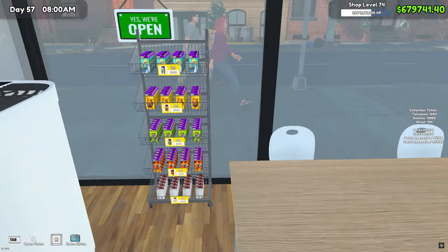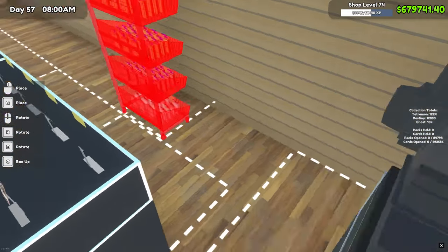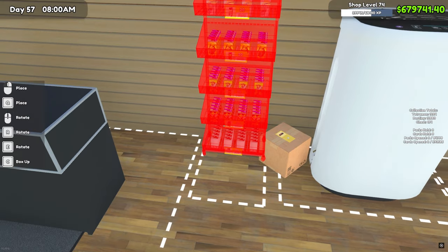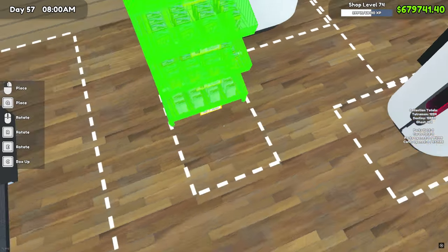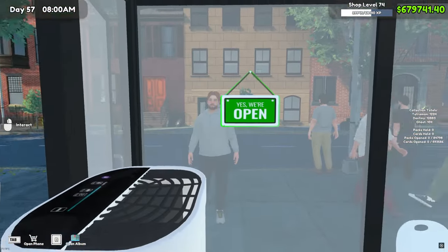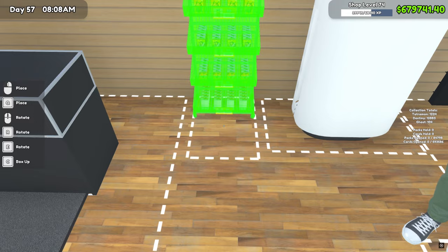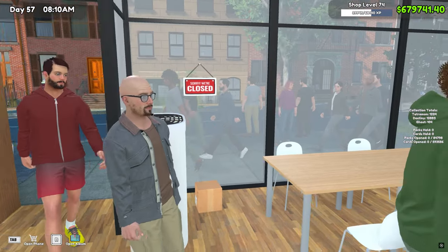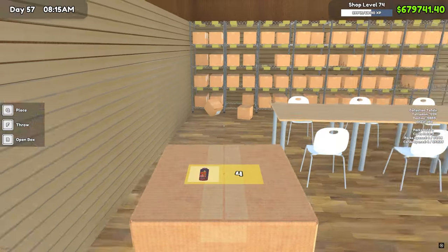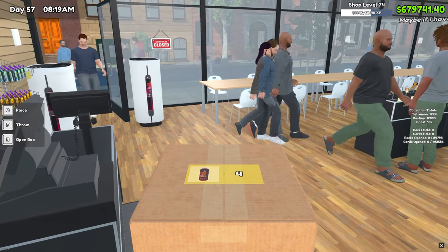We'll leave that there and move this somewhere else — I guess right here would really be the only place I can move it without it snapping into stuff. Should probably open the shop first. Set that right there, that's fine. Those are refilled and this is refilled — all right, we keep going.